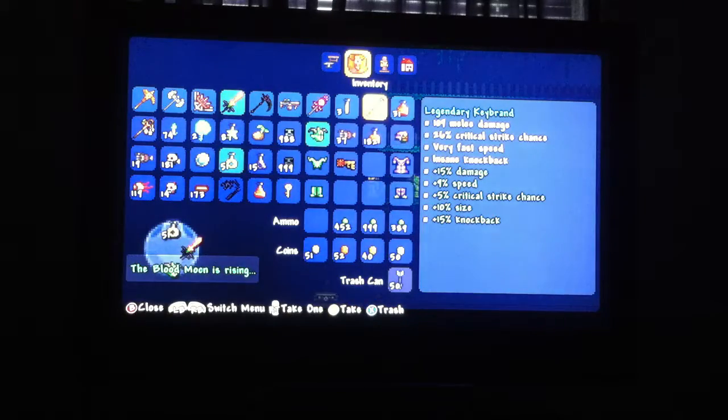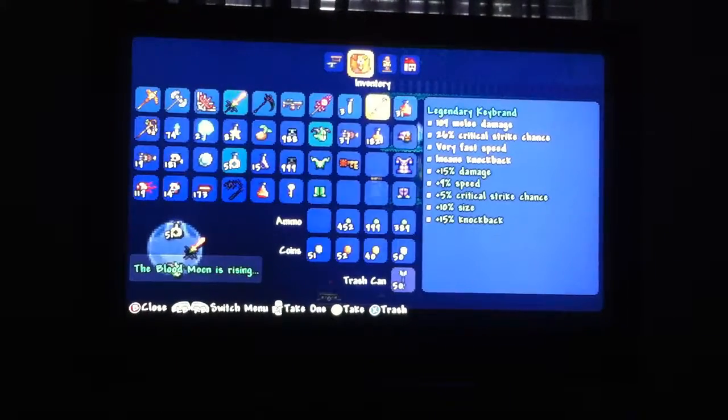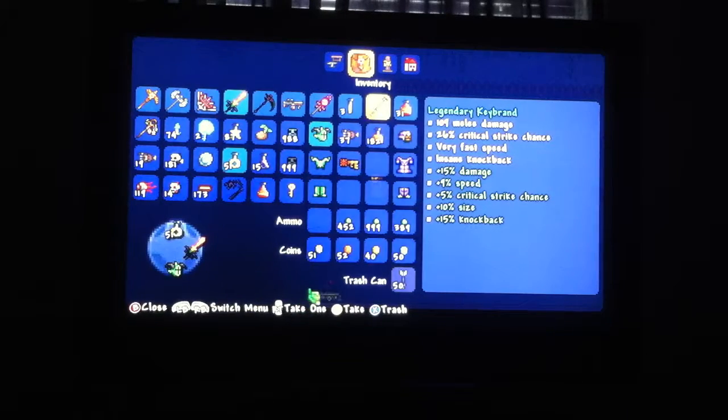This weapon drops from blue armored bones in the hard mode dungeon. To get the dungeon to hard mode, you must kill Plantera.